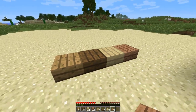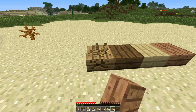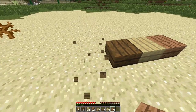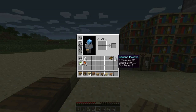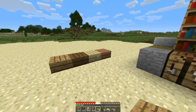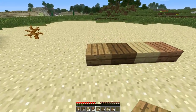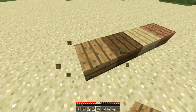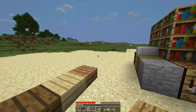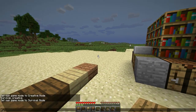If you used wooden half slabs earlier, you'd know that they acted like cobblestone, so you'd need a pickaxe to destroy them. Now these act as wood, the way they should — you don't need a pickaxe.